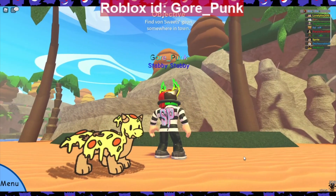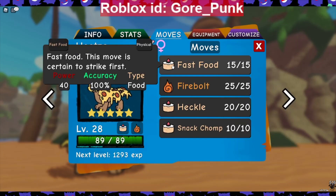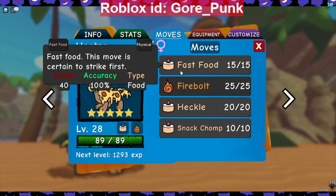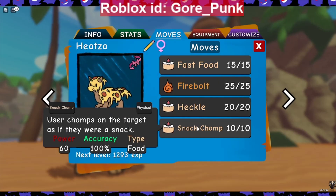Let's see what moves I've learned on Heatsa so far. So far I've learned Fast Food, Firebolt, and Snack Chomp. Fast Food lets this move strike first. Firebolt shoots a weak firebolt at the enemy and has a chance to burn. And Snack Chomp — I don't think I've got any food type move with this yet — the user chomps on the target as if they were a snack.